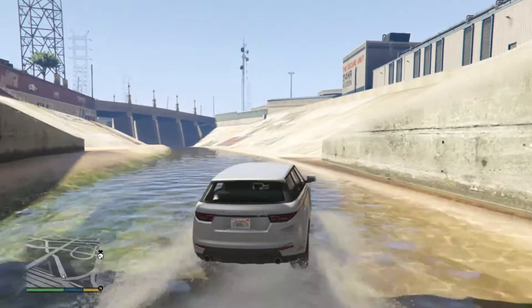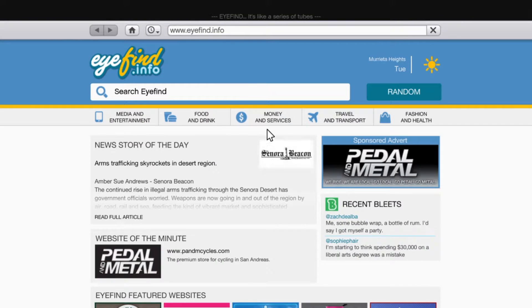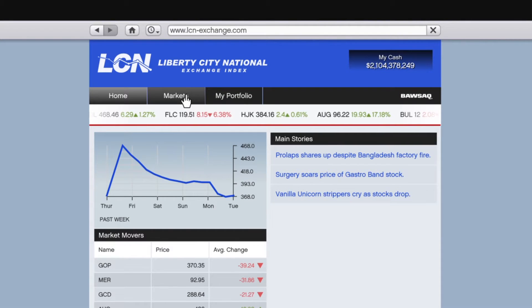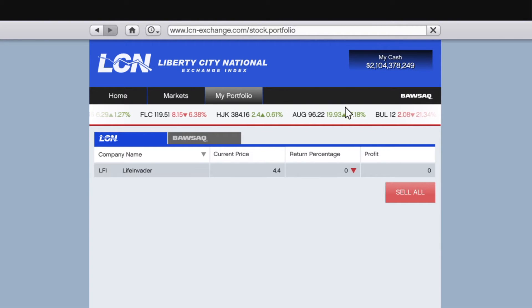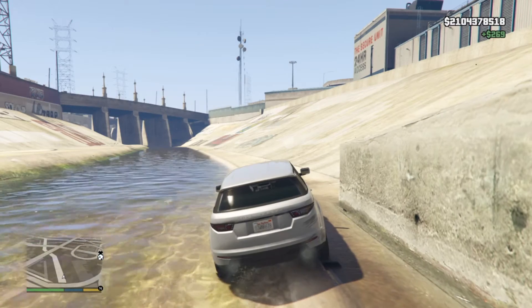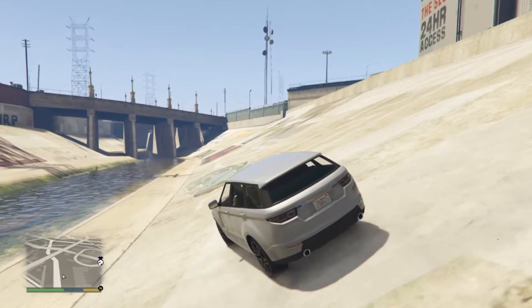Now I'm just gonna open up my phone again, go to internet, money and services, LCN. You don't want to go to markets — just go to my portfolio and click sell all. I bought it for 270 dollars and I got 269 back.